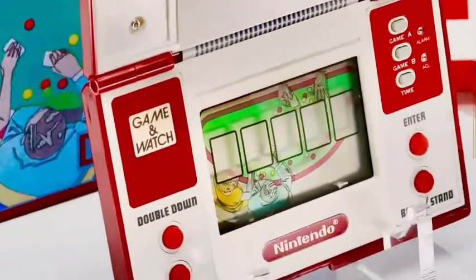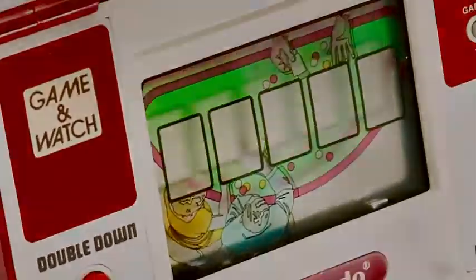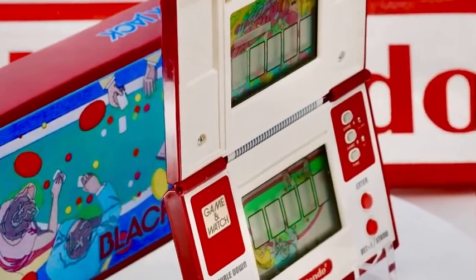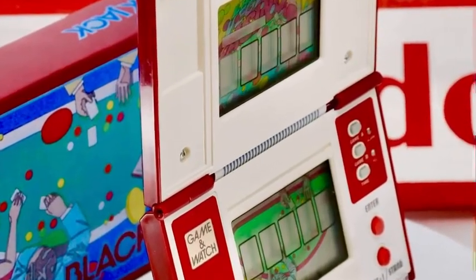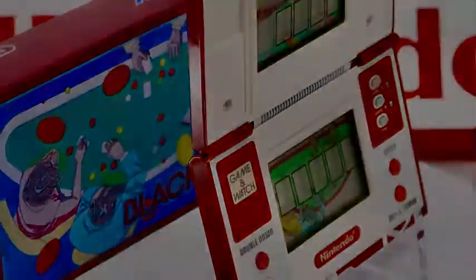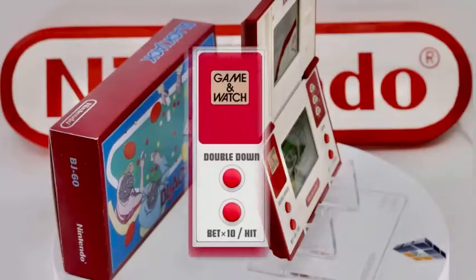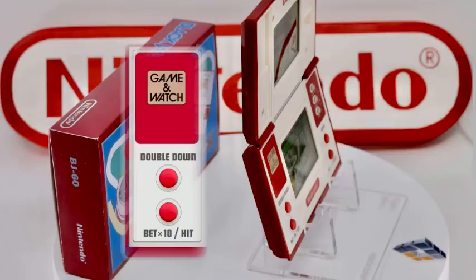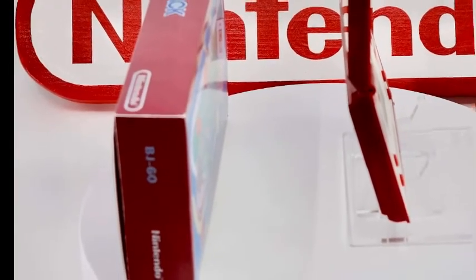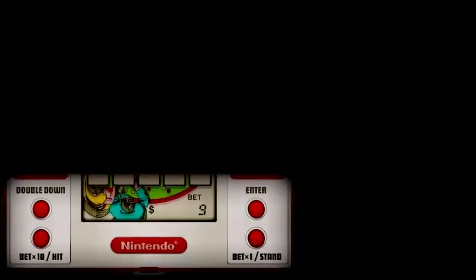It takes good timing and very fast reflexes to stop the changing numbers on the correct matching panel. Once again in Game Mode B you start with $500. The maximum winnings possible — effectively what most other games would call their maximum high score — is $9,999, and you are allowed to draw a maximum of 5 cards. You can use the double down button and double your bet when it is flashing, but you need to have more than twice the amount of your bet in your wallet to do this.